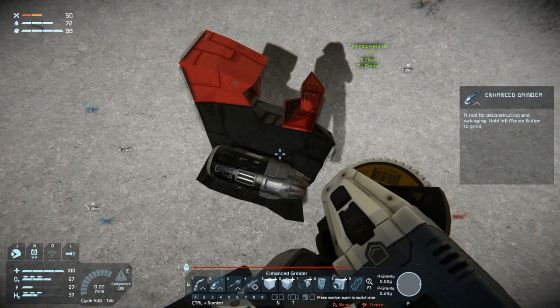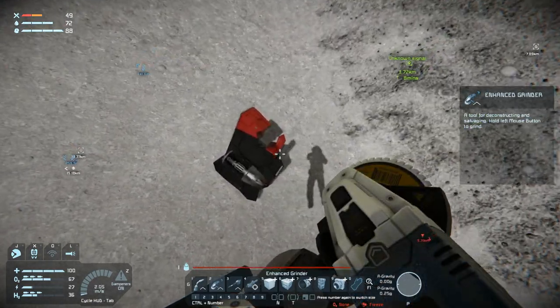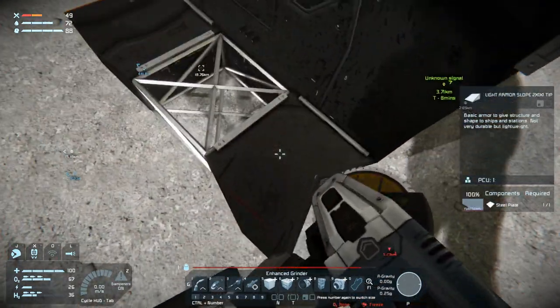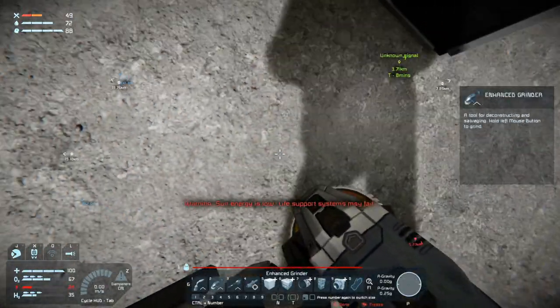Welcome back to Space Engineers. I've been cleaning up all the debris and I got over to this piece and it has atmospheric thrusters. Why does it have atmospheric thrusters up here? It doesn't really make sense to me.